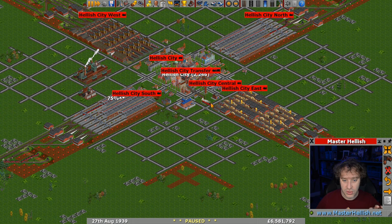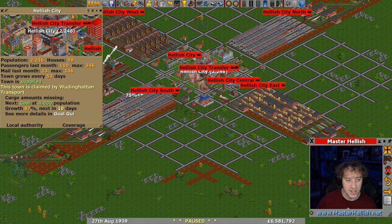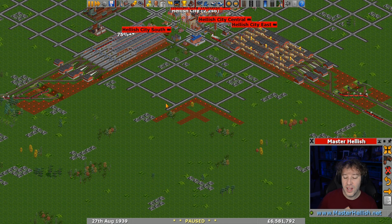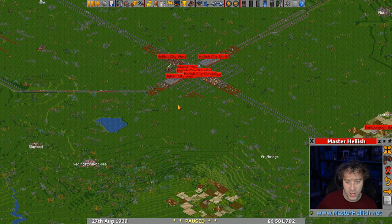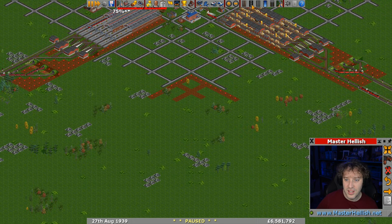So if the city builder script, when you place a station, starts with 'Hellish City' - because that's the name of the city - then it counts as a station that can accept the thing you need. In theory, the actual wharf itself can be further away from the city and that doesn't matter. So maybe we can look at doing another big station coming out south this way - yeah, that kind of works for me.